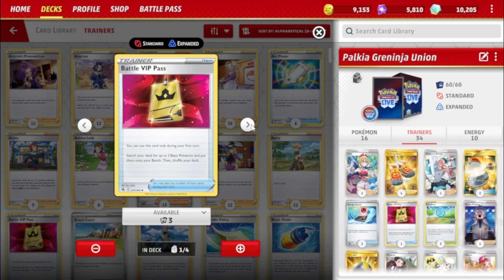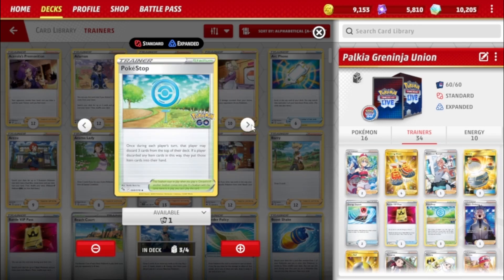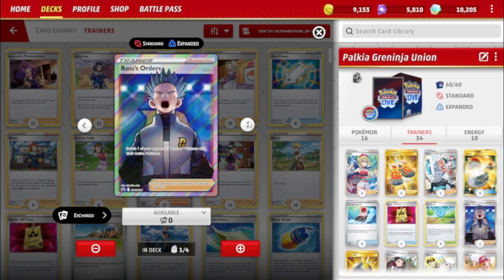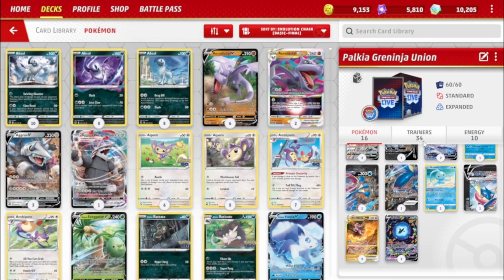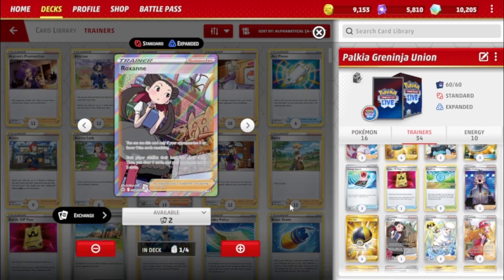For the stadium, there are three PokéStop: once per turn, a player may discard three cards from the top of their deck; if they discard any Items, put them in their hand. Remember tools are not Items so you cannot hit Choice Belt, but most importantly it puts those Greninja pieces into your discard pile — that's what we're looking to do. One Boss's Orders to bring up a Pokémon for a knockout. Four Ultra Ball to discard pieces and search out Pokémon, mainly Palkia. One Roxanne: if your opponent has six or fewer Prize cards, each player shuffles their hand into their deck — you draw six, they draw two.